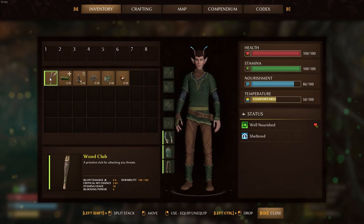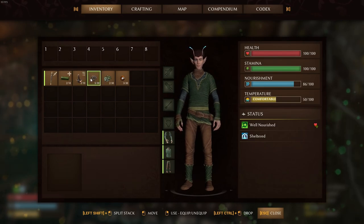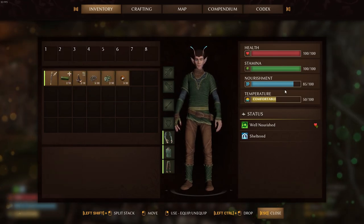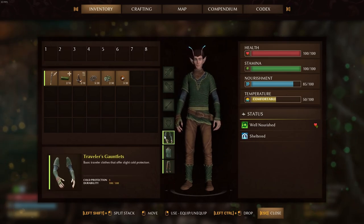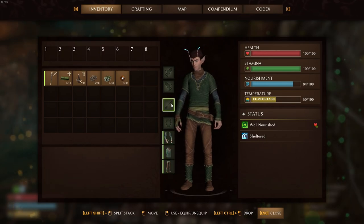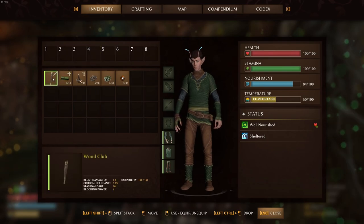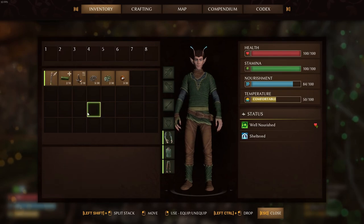Wood club, simple bandage, mushroom steak — it's got little icons. That's a weapon, medical, food, wood — these are all resources. We got our stats over here, we're well nourished, we are sheltered. There is armor in the game — this is our current beginner armor. This looks like it's going to be our main weapon. Maybe we have a helmet, and right hand, left hand. We're going to have a wood club — how do I equip that? I just right clicked.